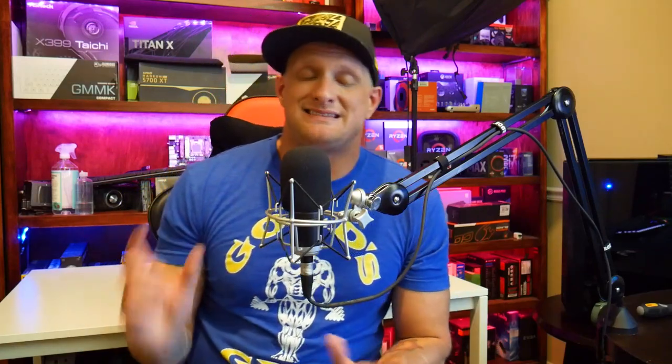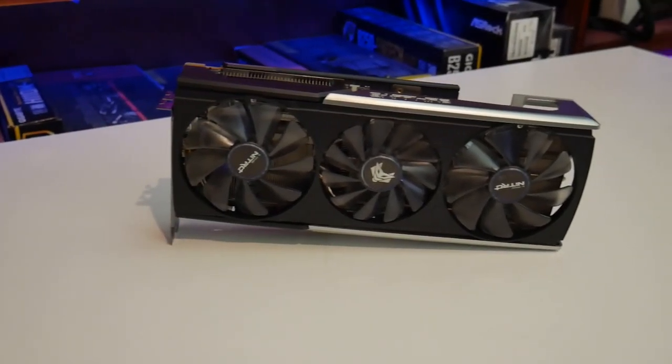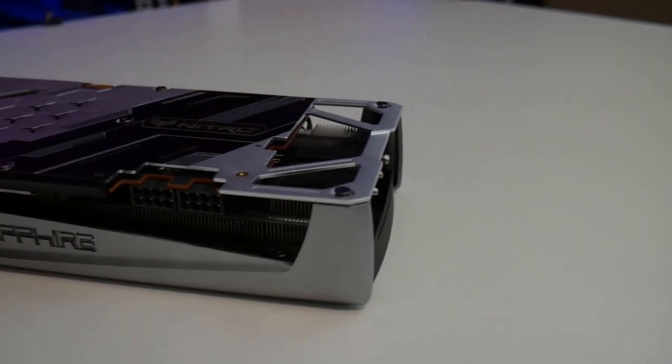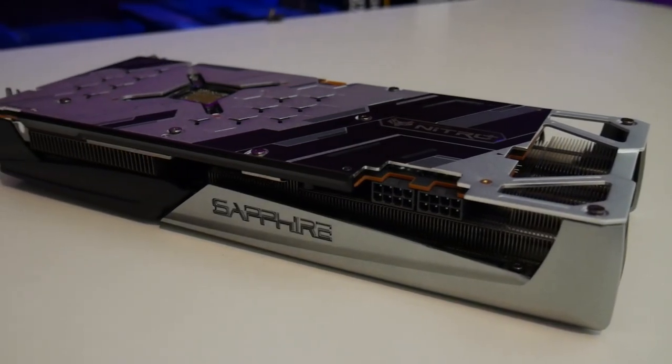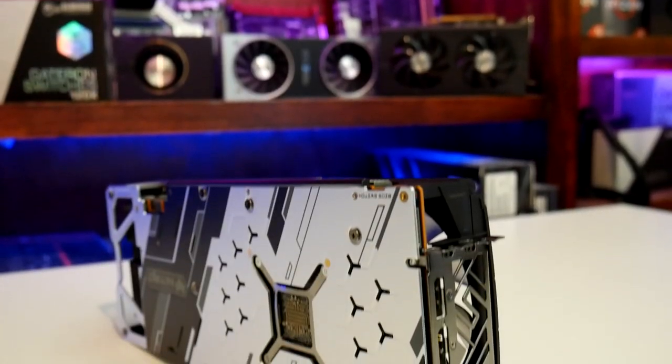When you take the cost of the Radeon 5700 XT and compare it to other options from the green team, you start to see you're getting more frames out of the Radeon GPU. You're also getting cheaper monitor options at higher refresh rates with FreeSync, versus having to also get G-Sync compatibility. In this particular case, we are going with a monitor that supports both G-Sync and FreeSync. The particular card we went with was the Sapphire Nitro+ — clean looking card, triple fan, very large, so make sure you have a case to accommodate it. It has two eight-pin connectors, an RGB connector to sync with your motherboard, and the Trixx software has come a long way.